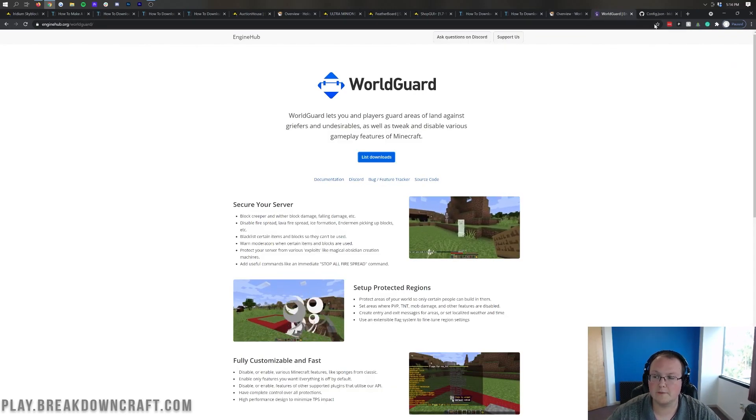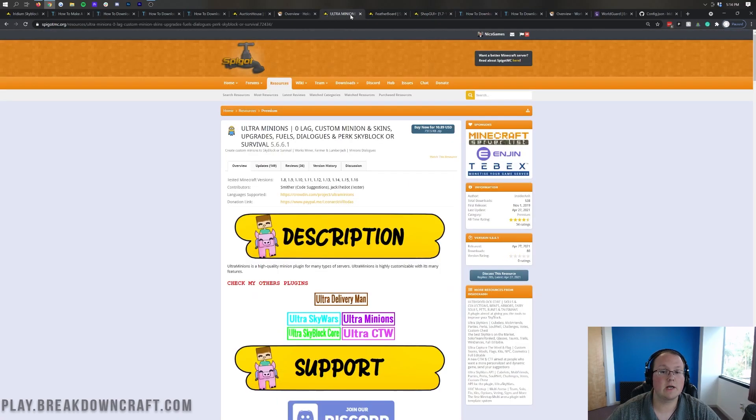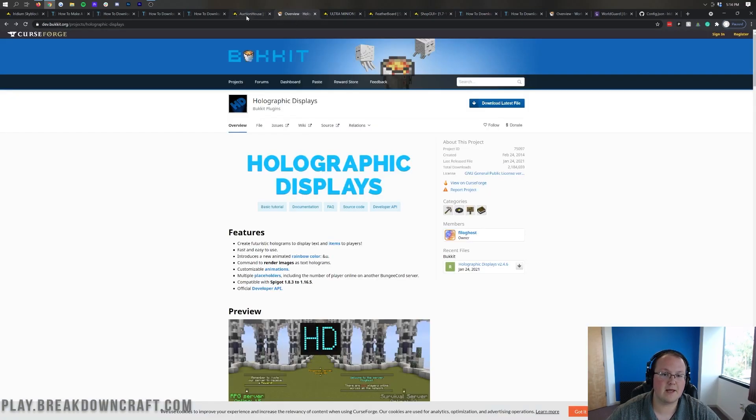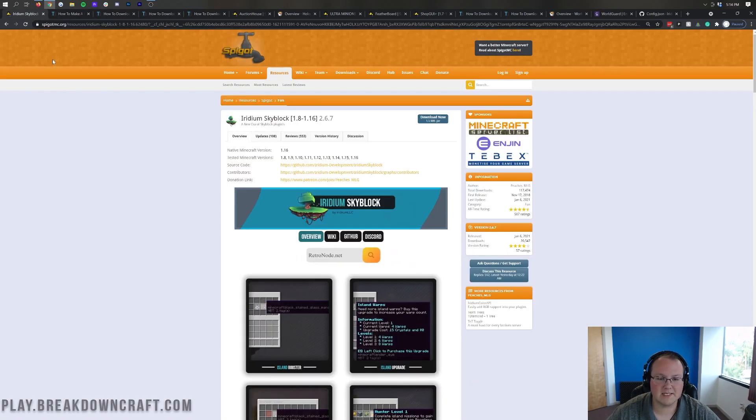Those are our plugin recommendations: WorldGuard, WorldEdit, Vault, ShopGUI Plus, Featherboard, Ultra Minions, Holographic Displays, Auction House, DeluxeMenus, LuckPerms, EssentialsX, and Iridium Skyblock.